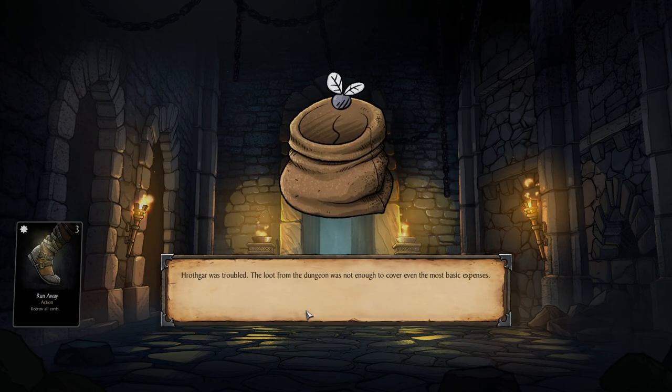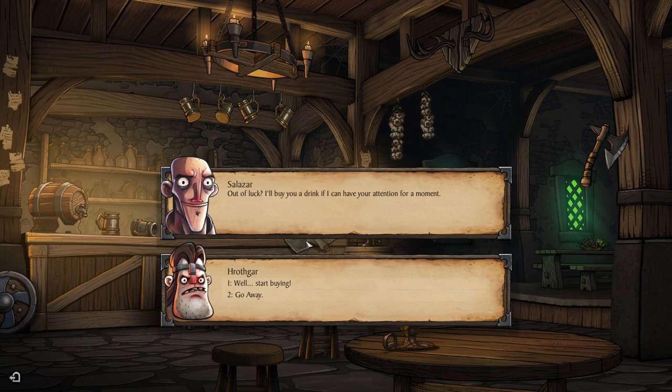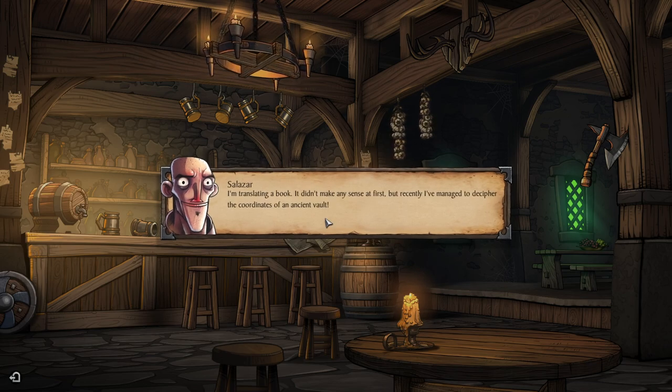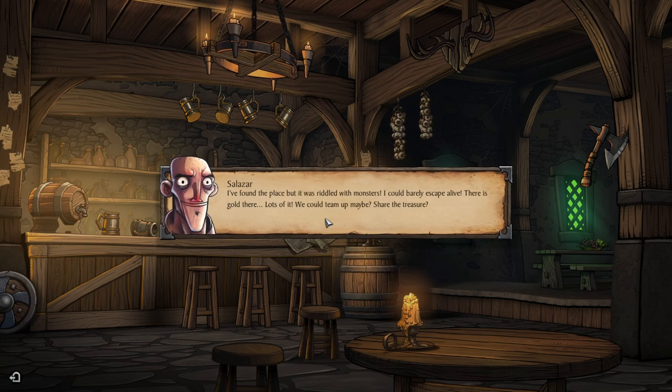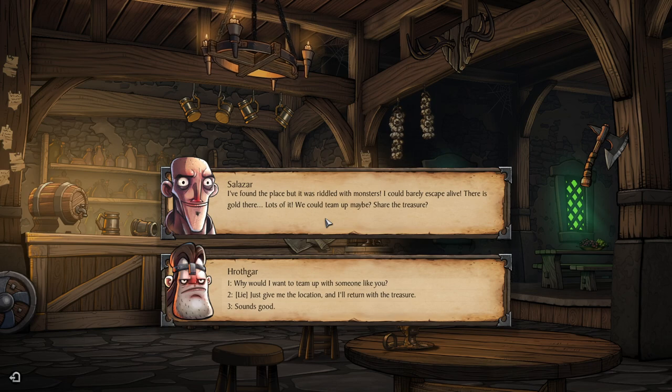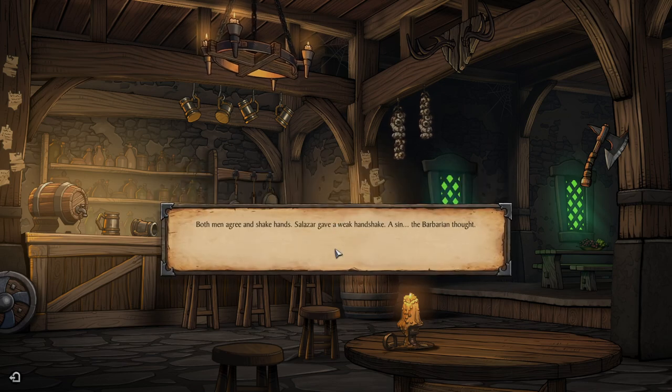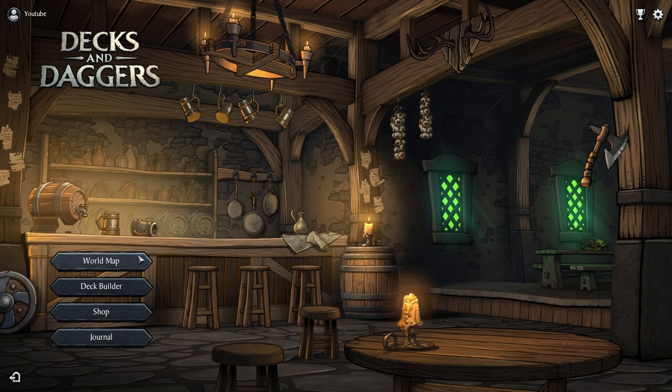Holdcart was troubled — the loot from the dungeon was not enough to cover even the most basic expenses. A stranger says: 'Out of luck? I'll buy you a drink if I can have your attention for a moment. My name is Salazar, I'm a scholar. I'm translating a book — didn't make any sense at first, but recently I've managed to decipher the coordinates of an ancient vault. I found the place but it was riddled with monsters. There's gold there, lots of it. We could team up, share the treasure.' Both men agree and shake hands. Salazar gave a weak handshake, a sin the barbarian thought.